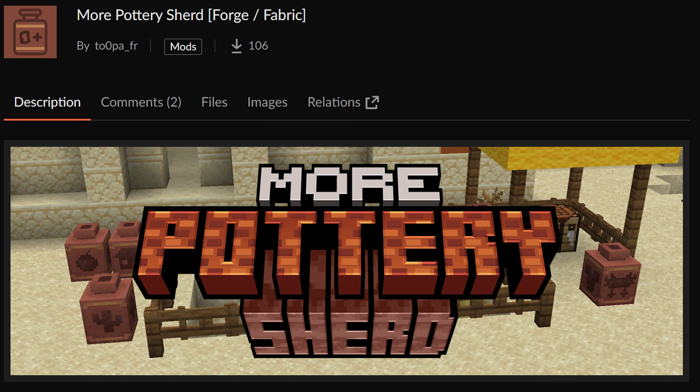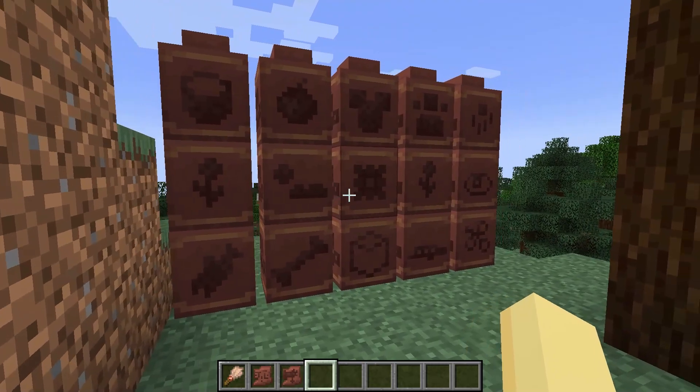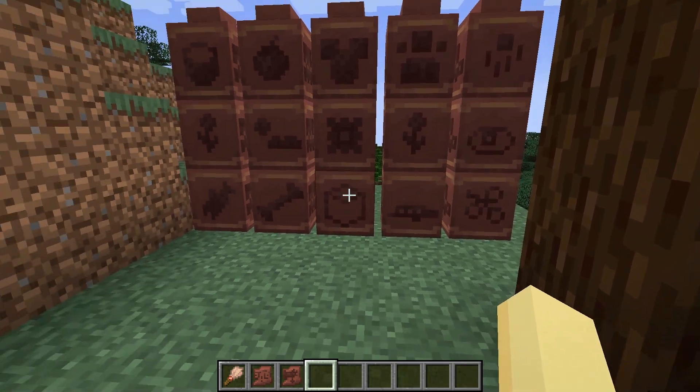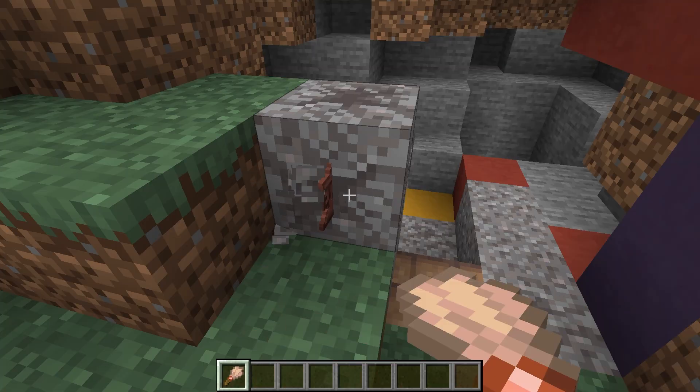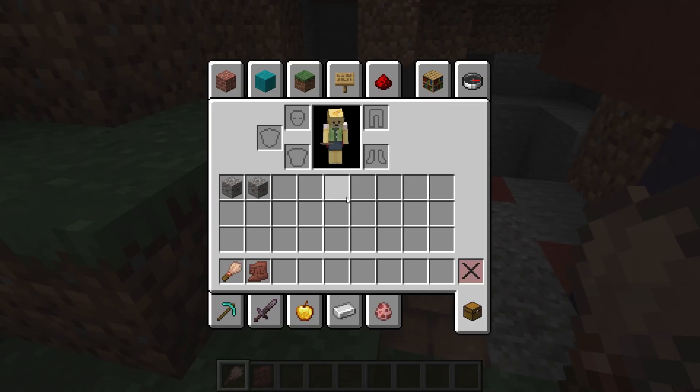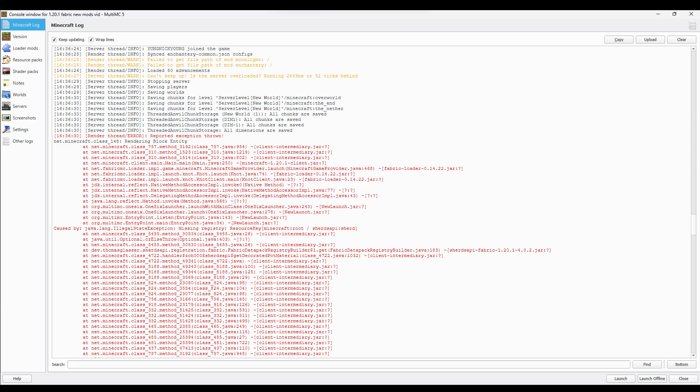Next, we have More Pottery Shards. As you might expect from the name, this mod adds over 20 new pottery shards to the game that can all be found in trail ruins. It's a small mod, but a pretty nice addition. However, right before posting this video, I learned that this mod does in fact sometimes crash. Still a great mod, but I would wait until they fix this before installing. I'll edit the description below to let you all know when the crash is fixed.